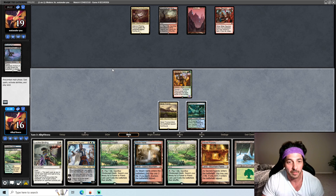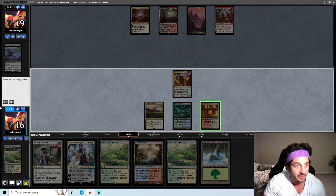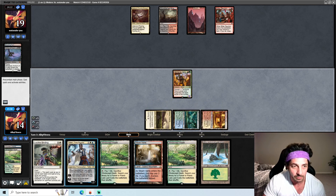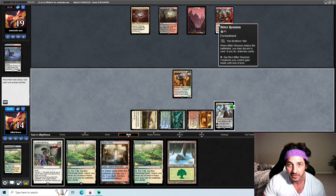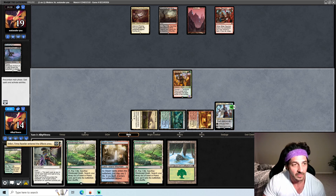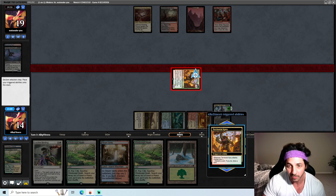Okay, so now we have the Teferi. They're not playing counters, so Teferi would be good right now. Should we attack and then play Teferi? I don't think so — I think we want to play the Teferi first. We need white and red for sure. One thing when you're playing Domain Zoo: please be vigilant of your lands. I've lost so many games just by simply fetching out the wrong land, playing the wrong land, playing the wrong fetch land.